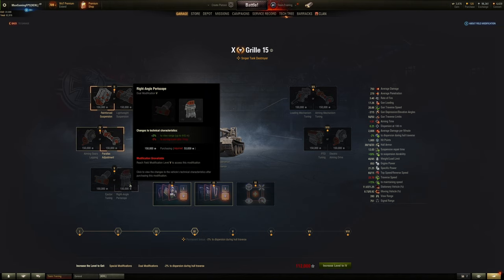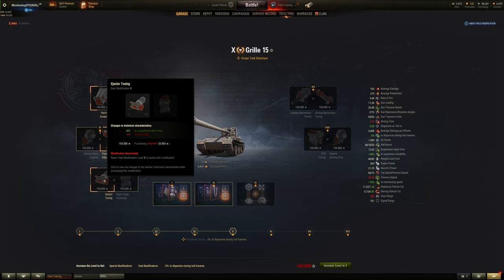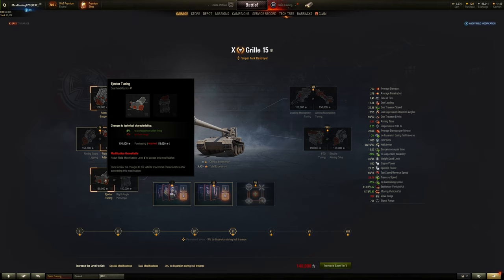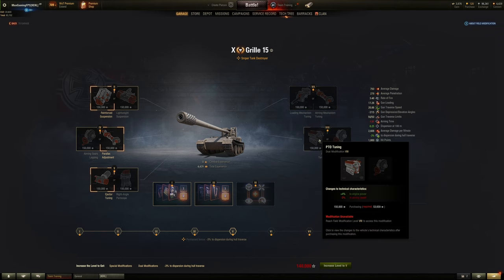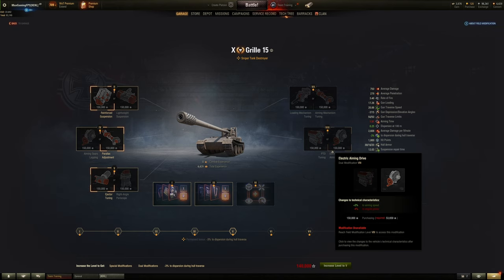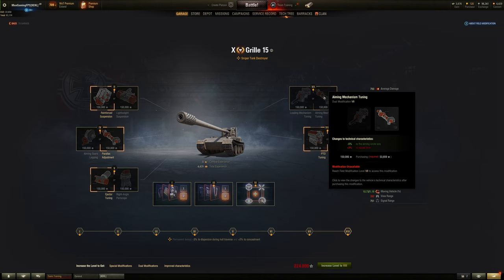For the fifth field mod on a very well-hidden sniper TD, you could choose concealment after firing — especially in a tank like the STRV-103B that could be pretty nice. It depends on how you play the tank, but for assault TDs there's no point having concealment after firing. For the 7th field mod it's between aim circle size and reload time — depending on the tank this is exactly the same as the Leo, just down to you. For number 8 it's the same as the sniper medium tanks, but for the last one I'd probably choose engine power over aiming speed.